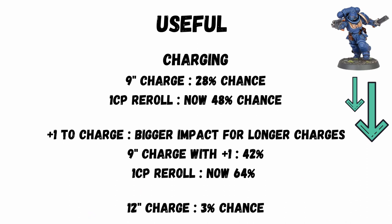When you are charging, always consider how likely it is that you'll make your roll. To arrive from deep strike 9 inches from your opponent and then charge, you'll only have a 28% chance of making a 9 on those dice. Using a 1 CP reroll will actually take your chance up to 48%. Plus 1 to charge has a bigger percentile benefit on a larger charge distance — on a 9-inch distance with a +1 to charge, it'll take it up to 42%, and then with the CP reroll, up to 64%. For long bomb charges, the chance of hitting 12 on a charge is only 3%.